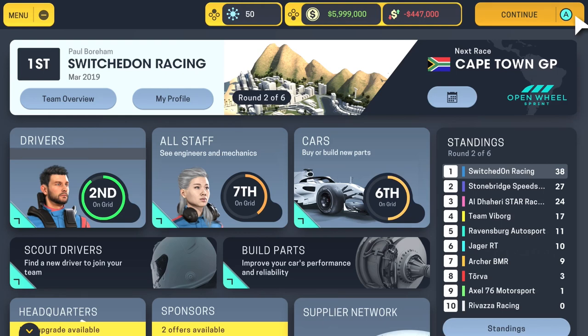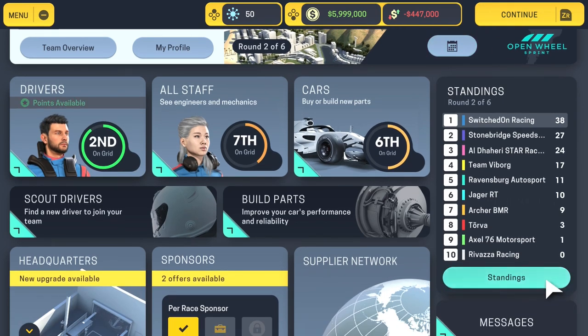Welcome back to another quick video on Motorsport Manager. What I thought I'd do is show you how to create the 2019 Formula One teams in the game. You need to be in a save — you can't do this globally. I've checked with the developers and they're not planning on adding a global edit, so unfortunately you can only edit the save that you're in.